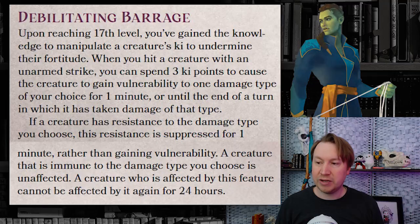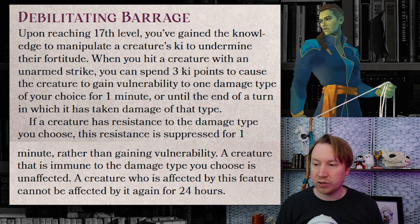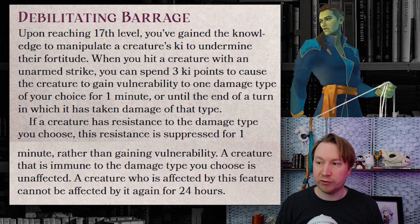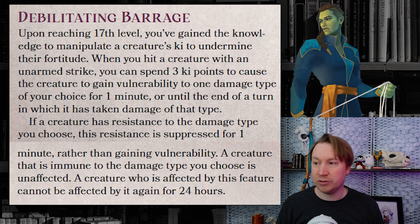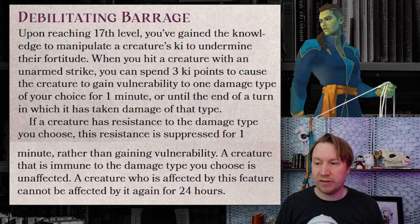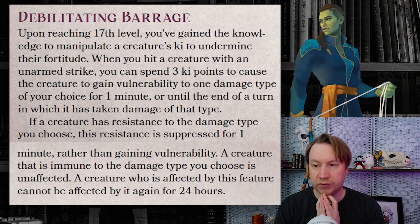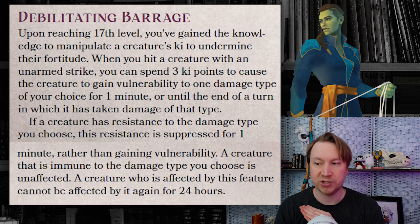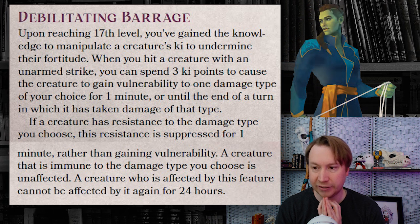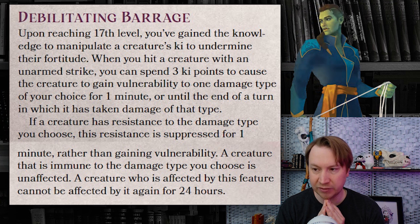One more feature at level 17: Debilitating Barrage. When you hit a creature with an unarmed strike, you can spend three ki points to cause the creature to gain vulnerability to one damage type of your choice for one minute, or until the end of a turn in which it has taken damage of that type. If a creature has resistance to the damage type you choose, that resistance is suppressed instead of gaining vulnerability. A creature immune to the damage type is unaffected, and you can't use this effect on that creature for another 24 hours. It lasts for one minute, but ends at the end of a turn in which it has taken that damage type. So if you have a wizard in the party who wants to cast Disintegrate twice using Action Surge from a Fighter multiclass, you could make them vulnerable to both. An Eldritch Blast at this level would have four blasts and they could be vulnerable to all the force damage, or you could just make them vulnerable to your own bludgeoning damage.